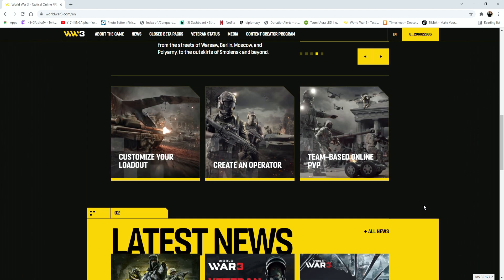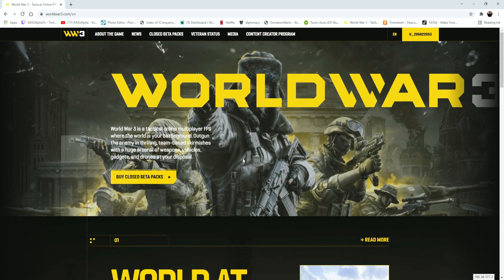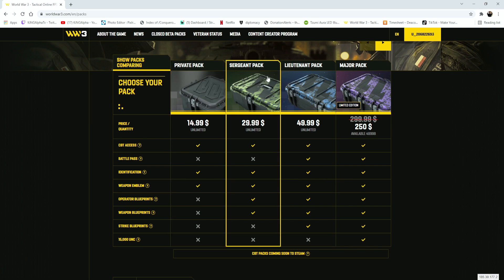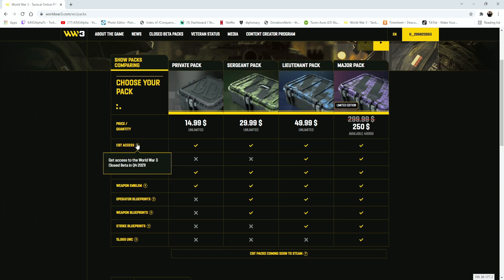Now you're wondering, okay, I knew they had an alpha test — how do I get into the closed beta? So you can buy these closed beta packs. You have the private pack, sergeant pack, lieutenant pack, and the major pack. The private pack gives you the CBT access, which is the closed beta starting November 25th.